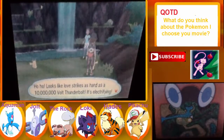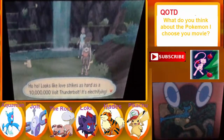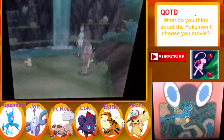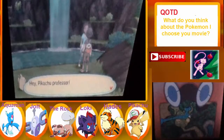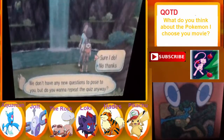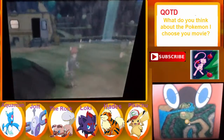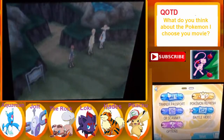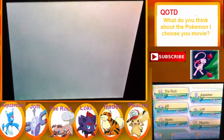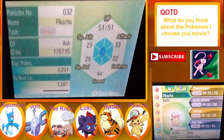'Love strikes as hard as a thousand volt — as a 10,000 volt Thunderbolt, it's electrifying!' It's a shocking tutorial today — just laugh, I'm funny. Hey, Professor Pikachu — the Pikachu professor! You don't have any new questions to pose? Just remember I'm the Pikachu professor, guys. Okay, let's check out this Pikachu — please be timid nature... it's level 21 already, not bad. Hearty nature — terrible.